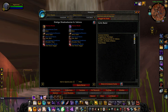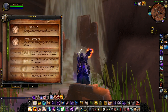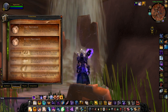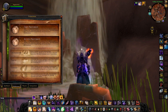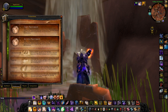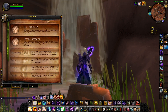Moving on to professions — Engineering is an absolute must as a shadow priest. I cannot stress this enough. Those grenades and those boots are going to save your life for kiting. You need that distance. You cannot stay in hand-to-hand combat — you will 100% die. There is nothing you can do as a shadow priest outside of Dispersion, especially without a healer nearby.